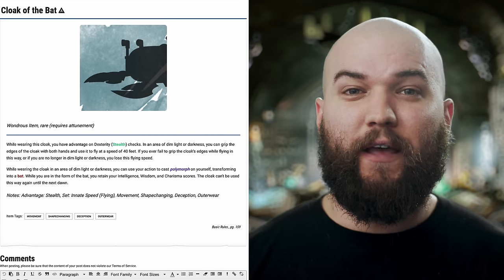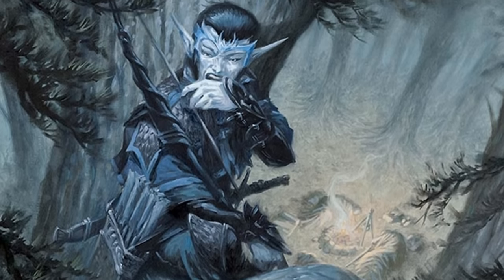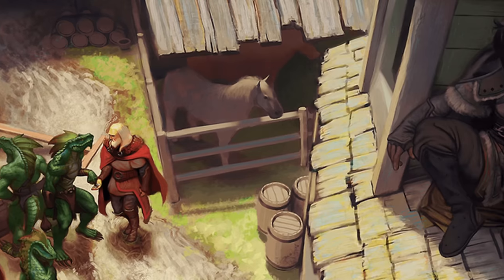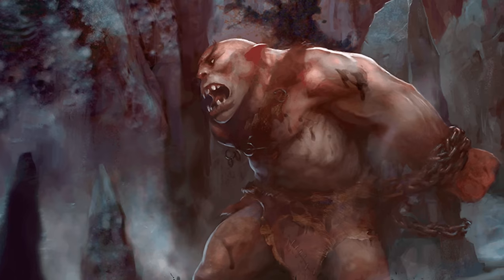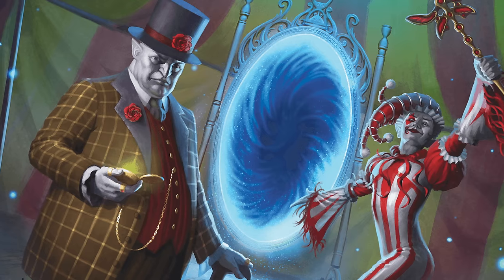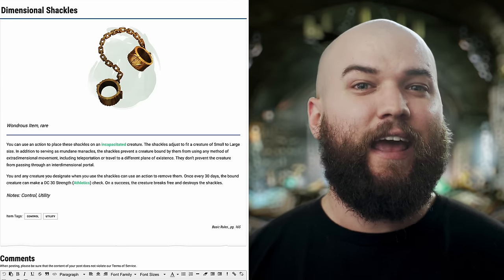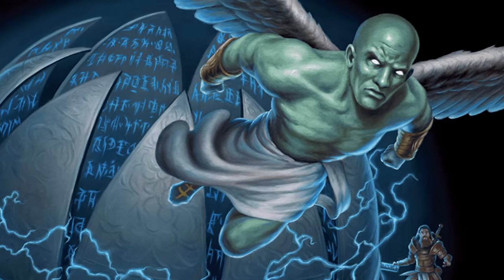The Cloak of the Bat is a worthy replacement of the earlier Elvenkind items — it grants the attuned wearer advantage on stealth checks and a 40-foot fly speed in dim or dark light. It also allows the creature to transform into a bat once per dawn while retaining their intelligence, wisdom, and charisma scores — great for scouting or stealthy activities. Dimensional Shackles latch onto any incapacitated creature between small and large size and prevent them from traveling via teleport or dimensional means. Only you and one other designated creature can remove them as an action, and the shackled creature can attempt a DC 30 strength save once every 30 days to escape. This is really only worth taking if you know you'll need to bind some big baddie at the end of a campaign arc.